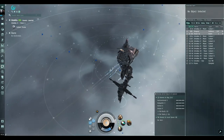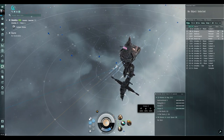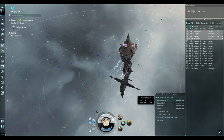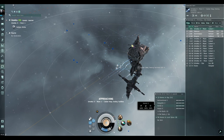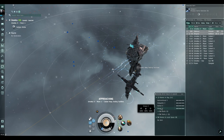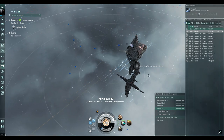I recommend adding at least one extra medium and one extra light drone of each type as backups, since medium and light drones tend to get focused more often. If a Vespa dies, just drag a replacement into that drone group. When you recall drones between gates, you can right-click the spare and add it back to your drone group.